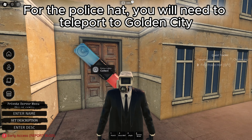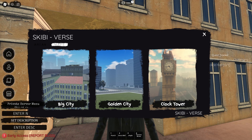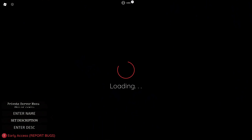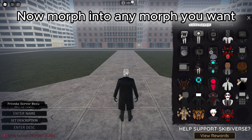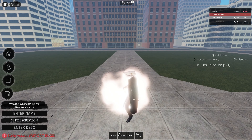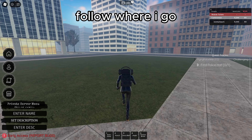For the police hat, you will need to teleport to Golden City. Now morph into any morph you want. Follow where I go.